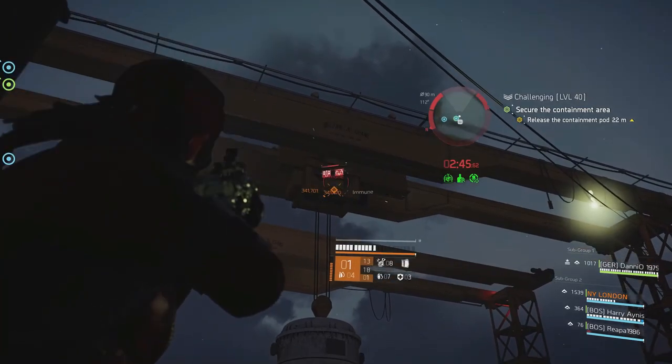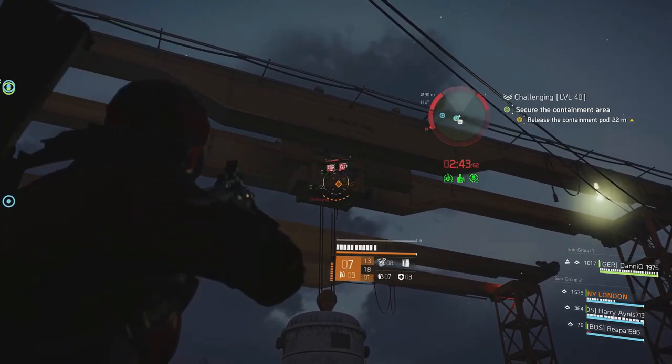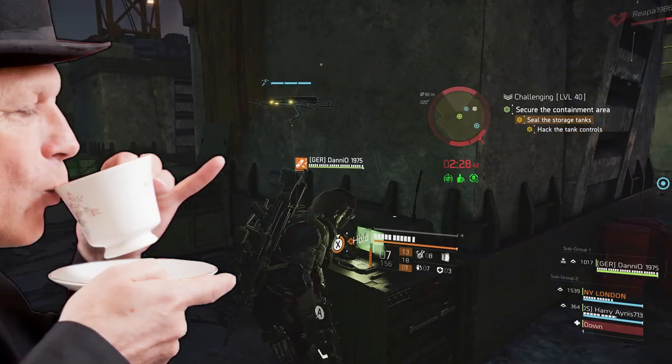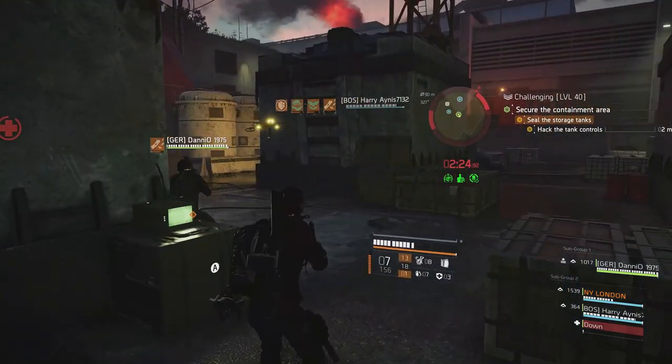The key to the Containment main objective is to look up. Those hostiles are distracting, but shooting the targets above you is the only way to finish this one. Once the containment pod is released, your hacking tools will do their job automatically.